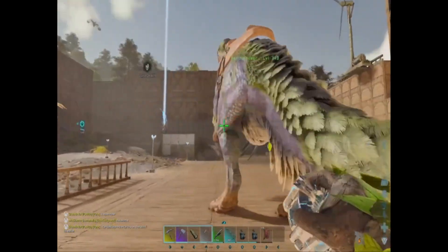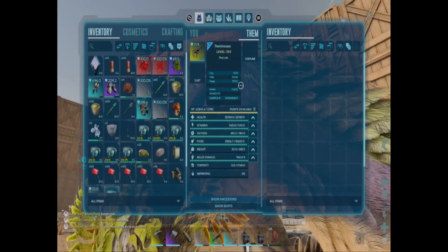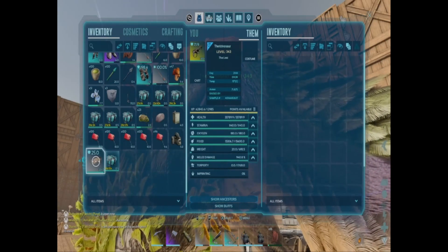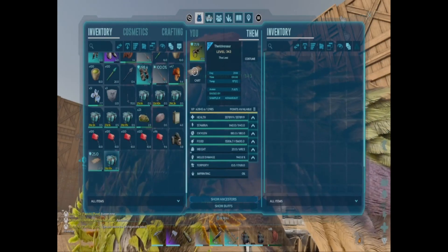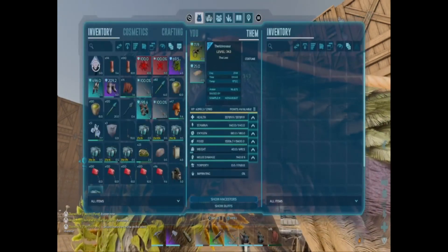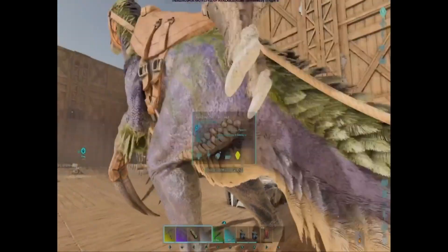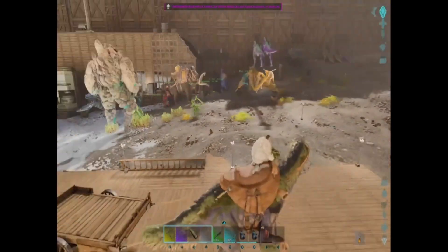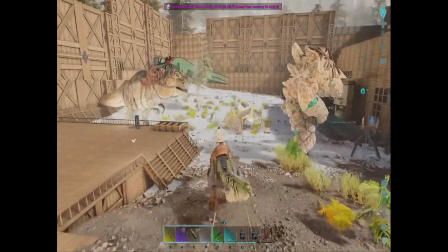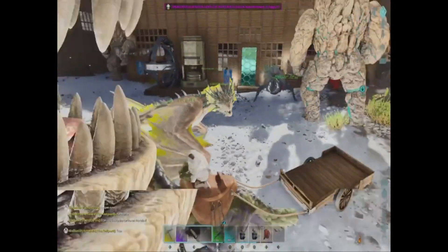This should have a mastercraft saddle on it. There you go — you see the armor rating shows 71.87. You add the cart and check it again and it's 96.8 armor. You're adding to your hitbox a little bit, but you could literally take these into a boss fight and have extra armor added to your dino.